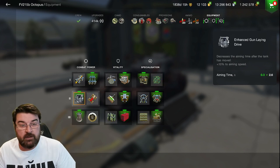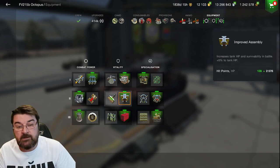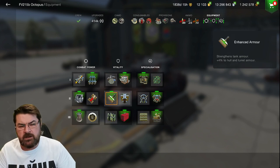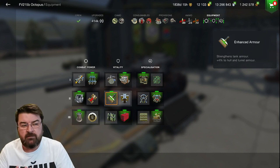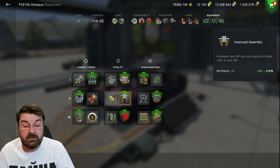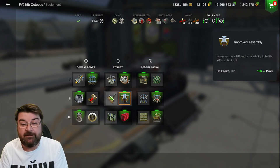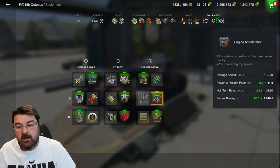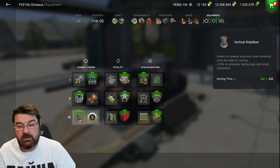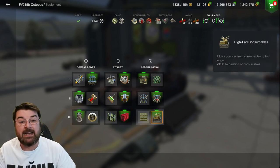At the moment I'm running it with hit points - that gives me 138 extra - because the 215b does sort of struggle with a lack of hit points for a heavy. Sometimes I change it for that four percent armor bonus across the hull and turret, which can make a difference especially on the very good turret. I've also got the engine accelerator for a better turn rate, and the vertical stabilizer to bring that aim time down. I don't need the refined gun - the gun on this tank is good enough. Then there's the toolbox and high-end consumables.